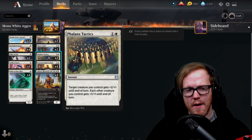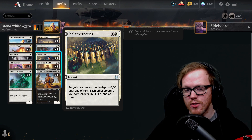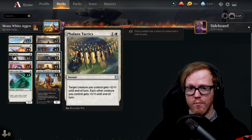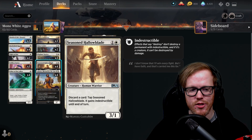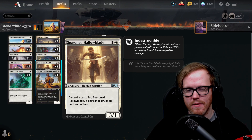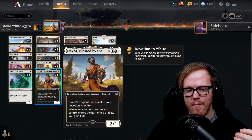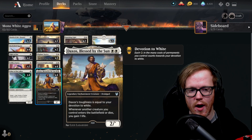Phalanx Tactics gives target creature we control plus two plus one until end of turn, and each other creature we control gets plus one plus one — so when our opponent's life is getting low, we can pump up the whole board and one specific creature. Seasoned Hallowblade is great here too — discard a card to gain indestructible. Daxos gets bigger as we play more white things, increasing devotion and toughness, making it a great chump blocker in front of very large creatures.